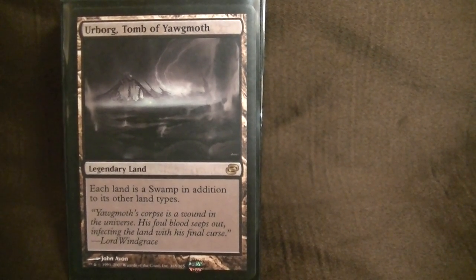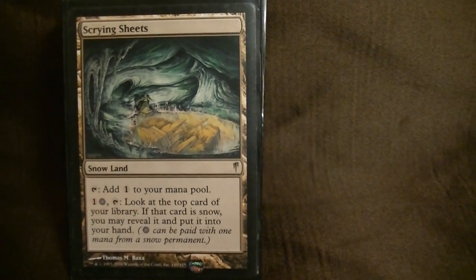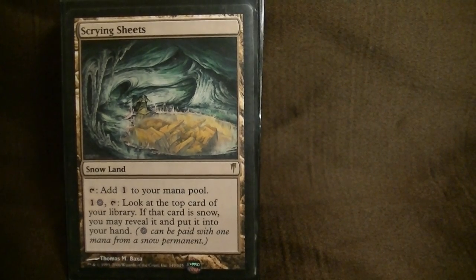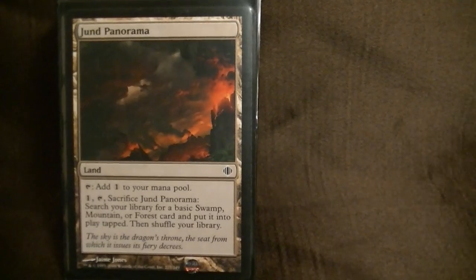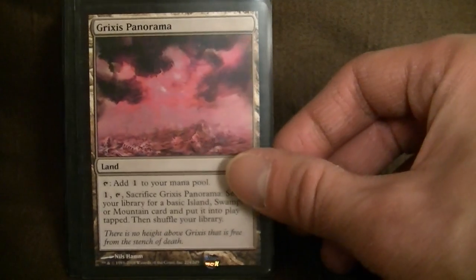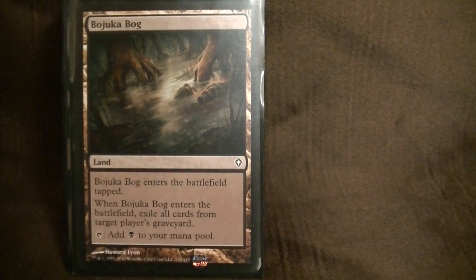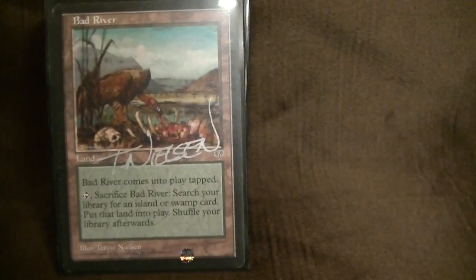Urborg, Tomb of Yawgmoth — makes everything a swamp, good for Corrupt and things like that. Scrying Sheets lets you find snow permanents and put them into your hand — good for end of turn. These should probably be fetches, but they're in my other deck. Bojuka Bog is awesome — exile all cards in target player's graveyard. A couple more fetches rounding out the land base.